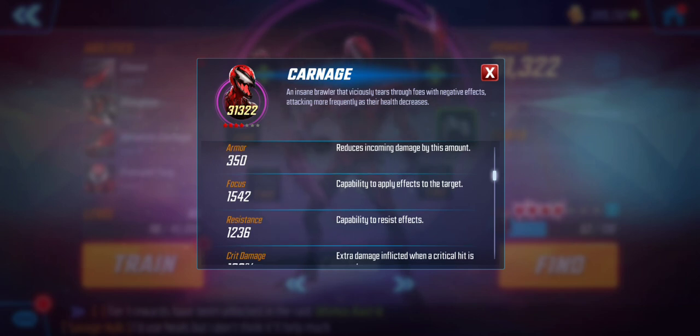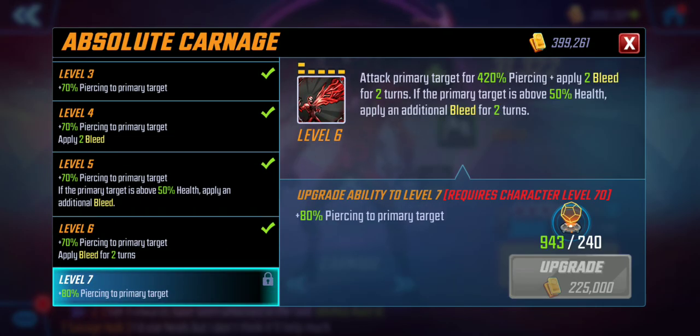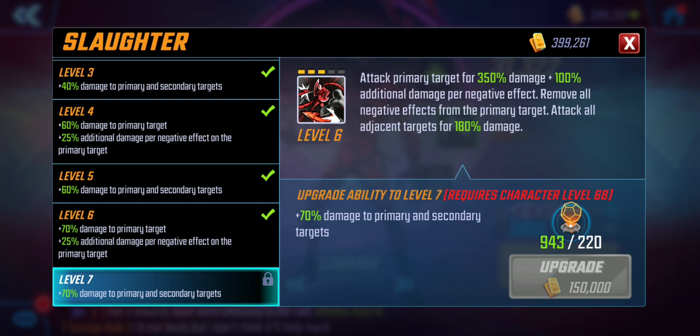His focus is pretty high, which is good for the bleeds that he applies. Let's go into his Absolute Carnage ultimate. At first you think this is going to do a ton of damage, but it only does about 22,000 damage for me. The number doesn't really fluctuate because of the piercing damage, so armor doesn't come into play. What this skill really does is set up for his special, Slaughter — and that's the skill that does a ton of damage. I've seen it go off at his level for 41k, and I think as far as single target damage goes, this is the highest single target dealing damage for a special that I have seen.